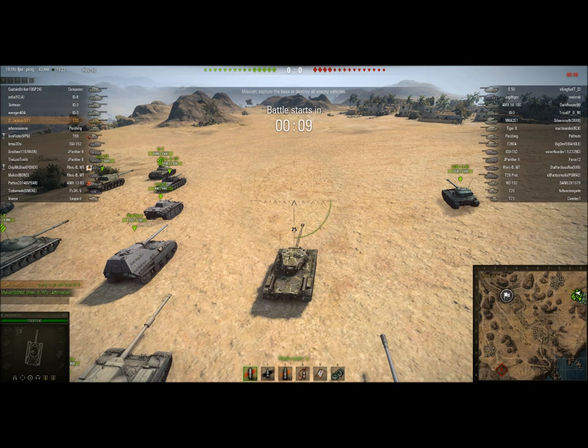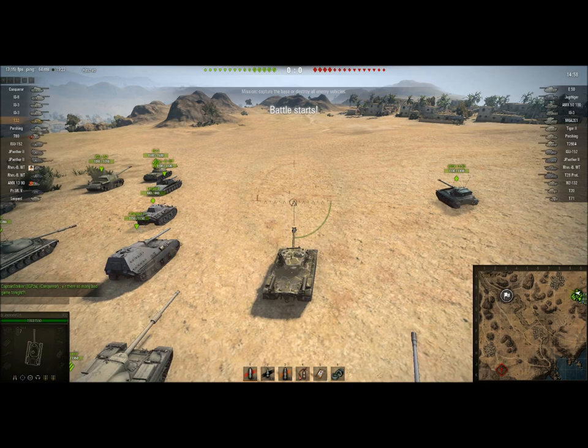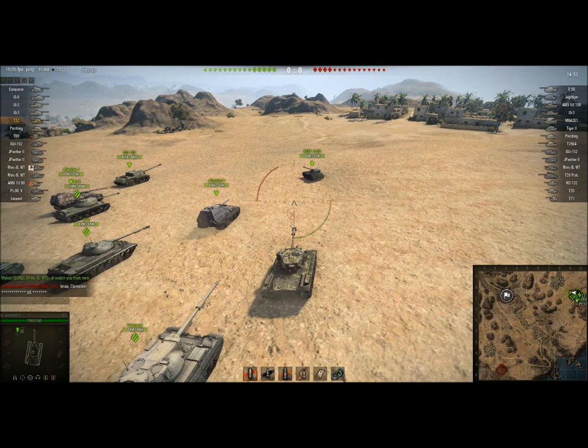Alright, here we go again. It's a tier 9 game, barely tier 9, on El Haluf in encounter mode. I'm in my T-32, and this makes me happy because T-32s love encounter mode on this map. We just run straight over to the A-2-3 gap, we set up defensively, and we basically eat everything that tries to come around the corner at us.